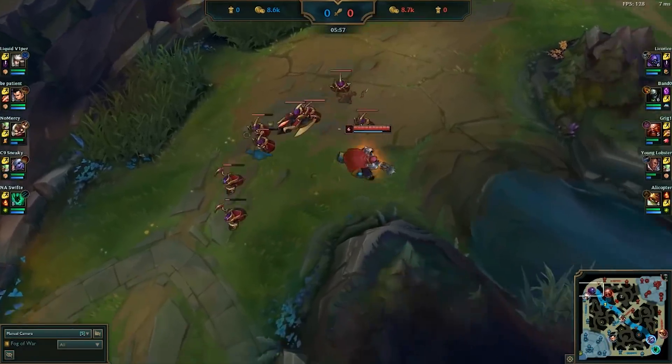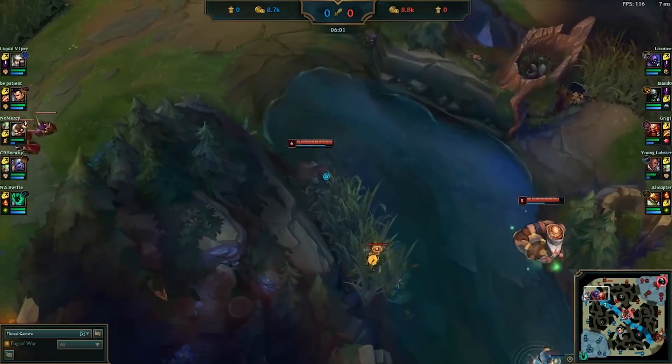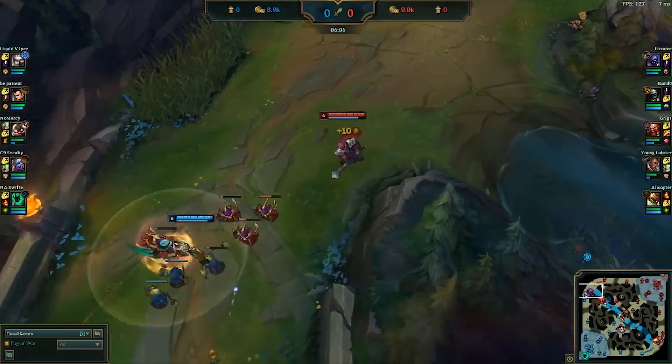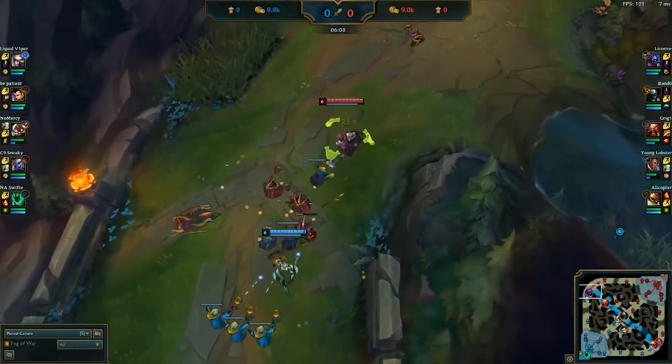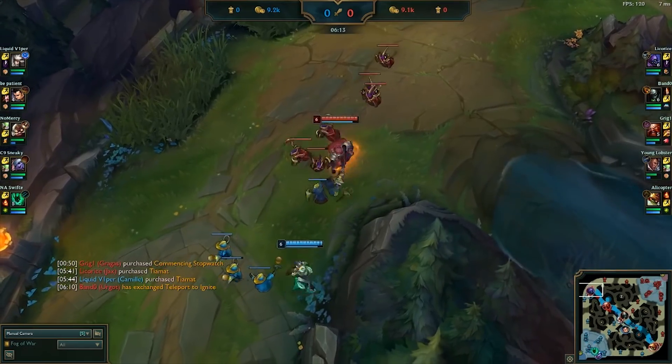Due to Licorice knowing the correct timing on when to push and when to use his level advantage to trade, he's able to hit level 6 quickly and begin pressuring the enemy's life total. Although he is still not dealing much more damage in trades, he can now go toe to toe with Camille, buying him more space in the lane and forcing the enemy jungler to keep eyes on him.